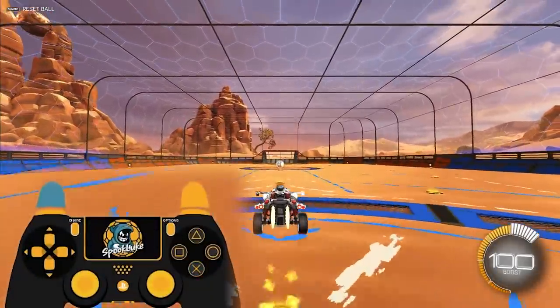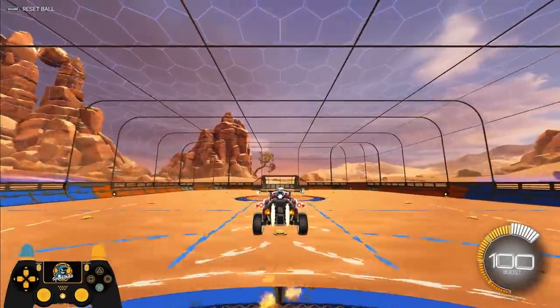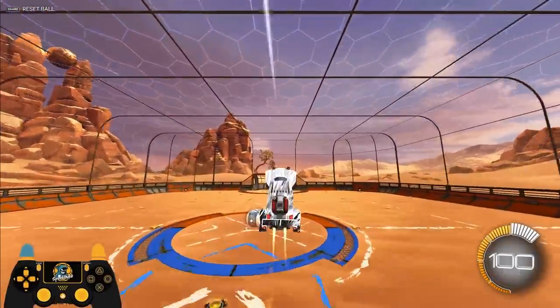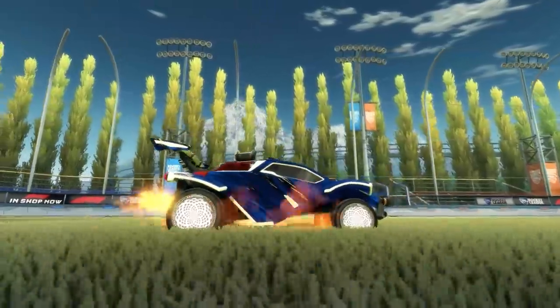Mistake number two is using your second jump before you tilt back. I see this mistake with plat level players, diamond level players, and even champs, but a ton of people still don't pull back before their second jump. Double jumping then boosting is wrong because it means that for most of the fast aerial, your car isn't facing up, and so you won't be climbing into the air as fast as you could be. I'll show you how to correct this in a second.